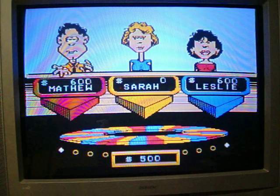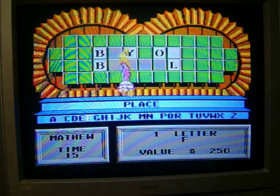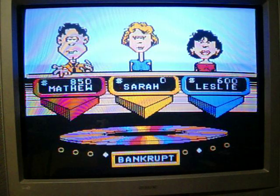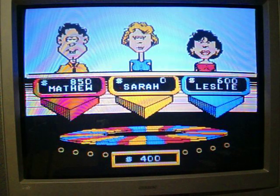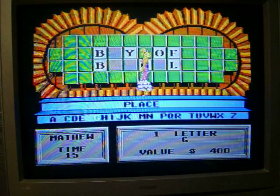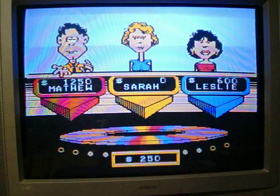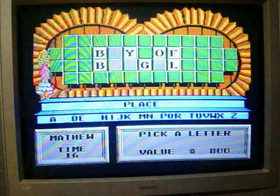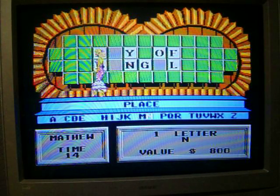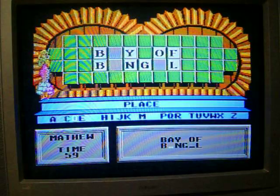I want a lot more than 600 bucks. I spin $250 and call F — there is an F. Then $400 and call G — there is a G. Then $800, and I spin to an N — only vowels are left. Time to solve it: Bay of Bengal.